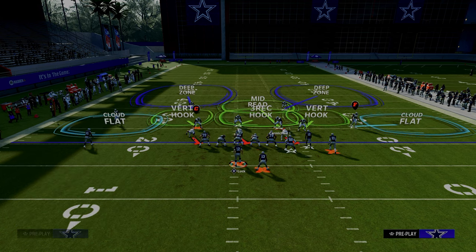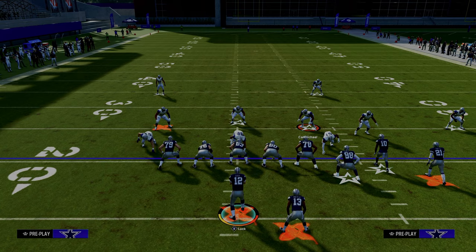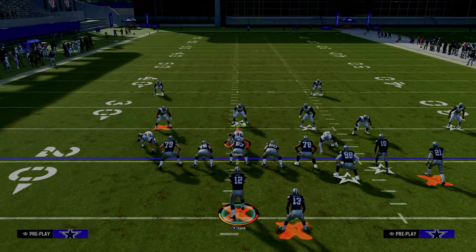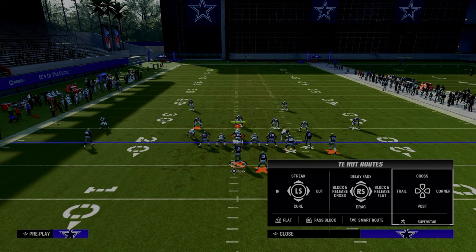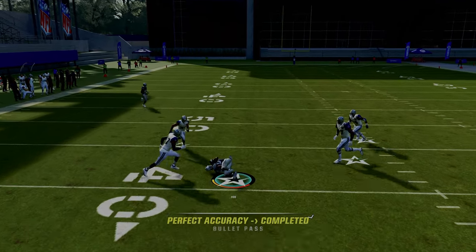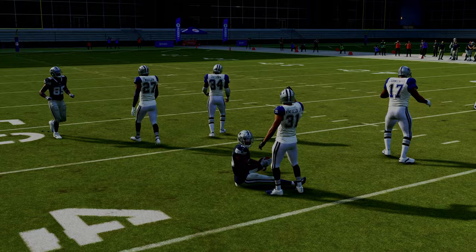Not only is it open against double Mabel, it's open against most zone coverages. If the user defender decides to take the running back away, look to your slot apprentice on the post route. If they go right to take the running back away, your slot coming over the middle will be wide open — easily possession catch that in between the zones for a really effective route combo.